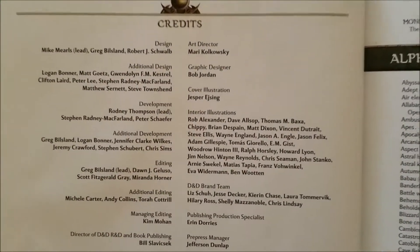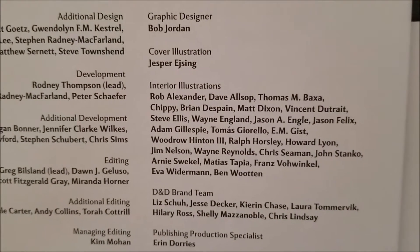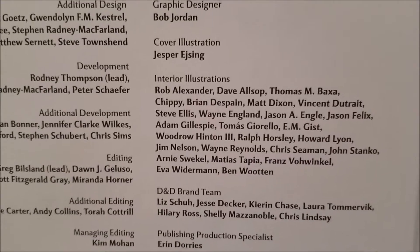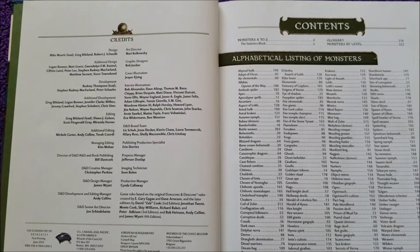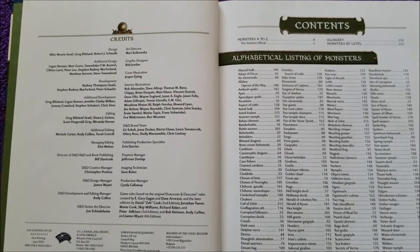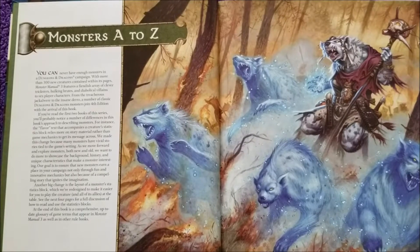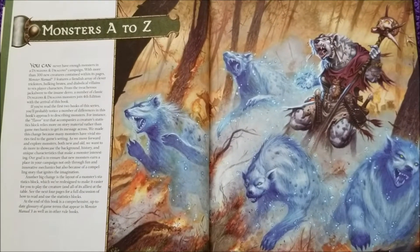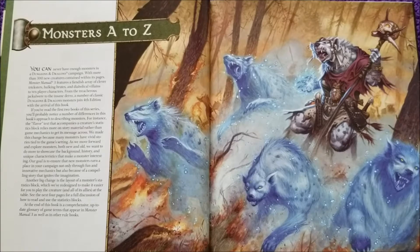As usual we'll go ahead and zoom in so you can see the illustrators and some of the credits of those who put their hard work into this book. Here we have the table of contents, and we'll be starting with the Abyssal Hulk and ending with the Yonti. Monsters A to Z, and of course there's a lovely piece of artwork here, which is pretty standard for Dungeons & Dragons.